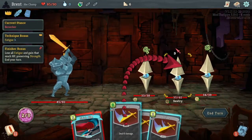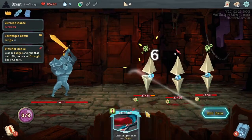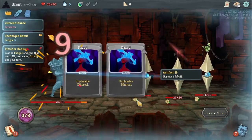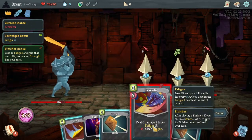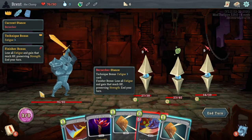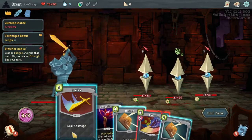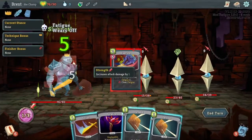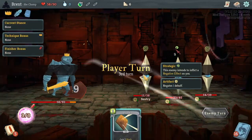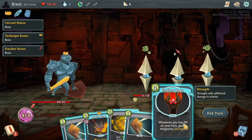Okay, 10 damage to all of them. I think I just want to hit the middle one — actually I don't want to hit the middle one, I want to hit the first one. Could go with that. Execute won't kill you though. So we're in Berserker, we will lose all our fatigue and preserve our strength, which would be nice. Let's execute here, gain one point of strength. Oh, it ends our turn — that's not bad. I got to remember that the Finisher ends your turn.